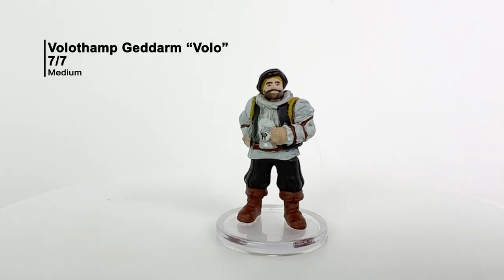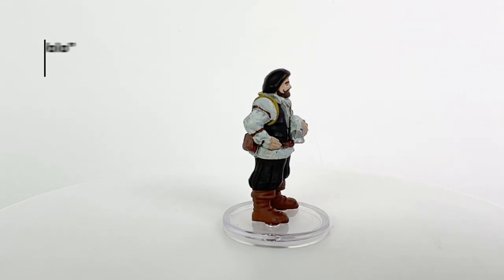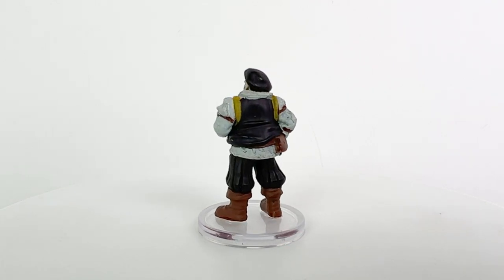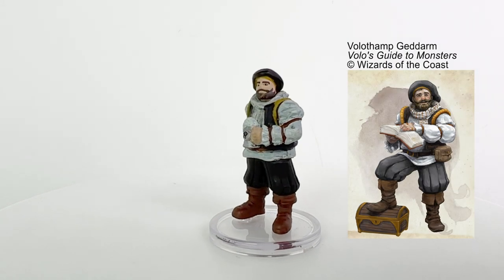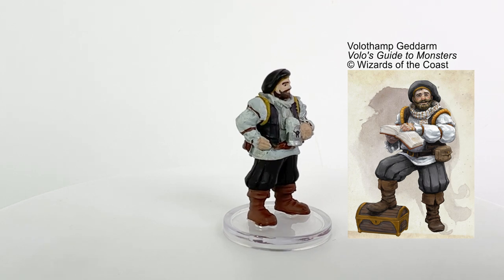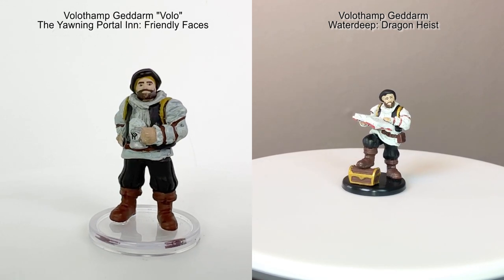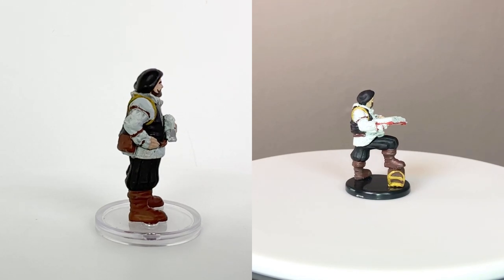Finally, we have old Volo himself — Volothamp Geddarm — the legendary traveler and storyteller always looking for new material for his next big book. If you want information that you know will be at least half accurate, Volo is the one to talk to. Some of his bestsellers include Volo's Guide to All Things Magical, Volo's Guide to Good Rulership, Volo's Guide to Rhyming Incantations, and of course Volo's Guide to Waterdeep. Volo had a previous mini in the Waterdeep Dragon Heist set, and he has a CR one-quarter stat block in Tomb of Annihilation of all places.